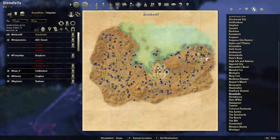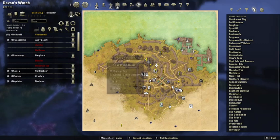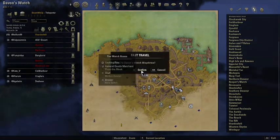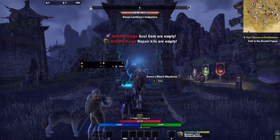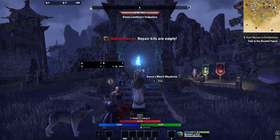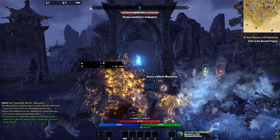Right in here is Davon's Watch, and you're automatically gonna have a Wayshrine unlocked here. This is the area you need to go to — there are three different areas you might have to go to. One of them would be Glenumbra, and if you go to your journal and click M, it will show you where yours is.